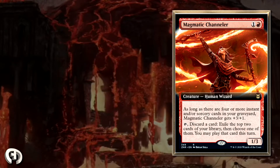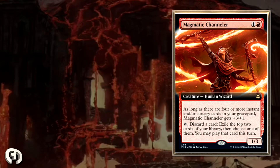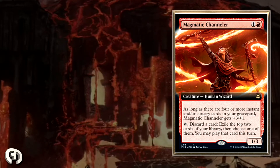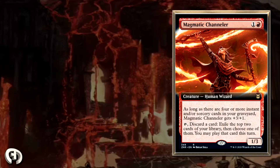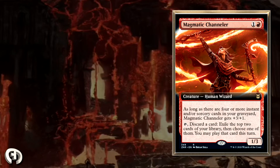In an ideal world, say you have two lands in your opening hand, two other cards, this Magmatic Channeler, and four instants or sorceries — that's a full grip. You play a land, bolt someone, play another land, play this. Then you draw another land, bolt again, and that's three spells in your yard.